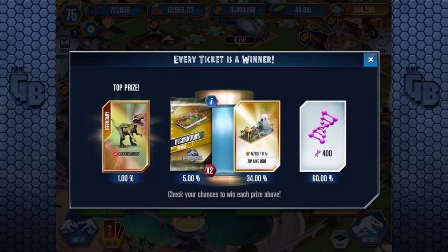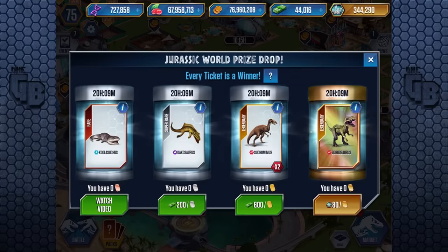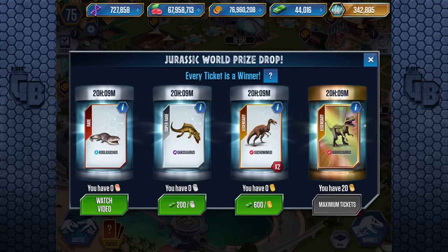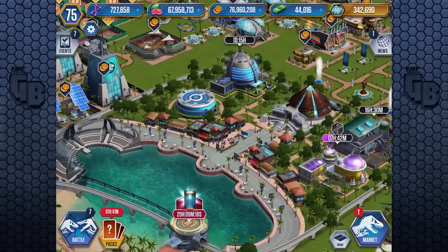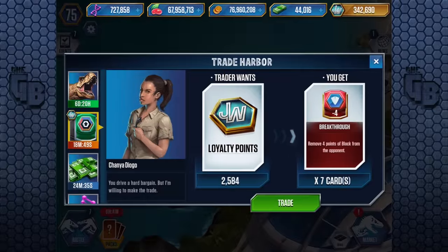We got Gorgosaurus, 400 DNA, 480 VIP points — I'd trade that. We're probably more likely to get the DNA than anything else. Hopefully we get the decoration packs. We can sell the buildings in some of the trade harbors.